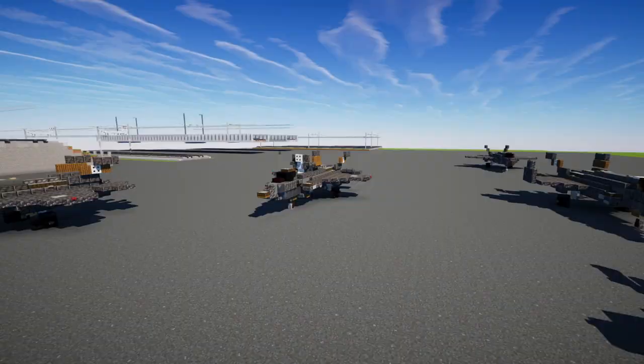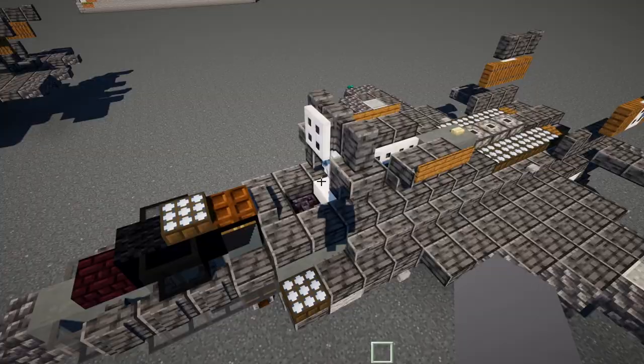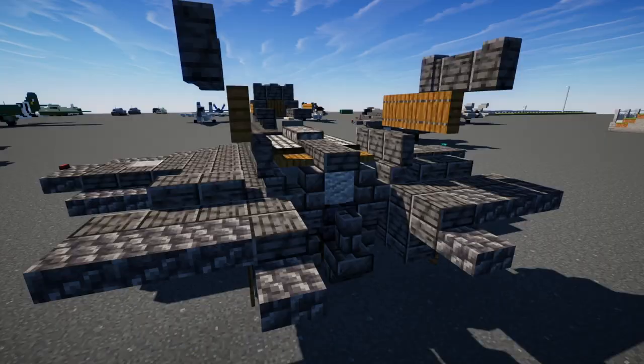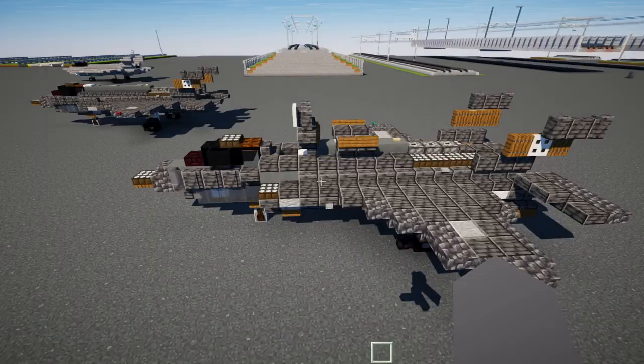Moving on to the F-35B, used by the Marine Corps. This is different because it uses STOVL, which is short takeoff and vertical landing. It's replacing the Harrier and basically has lift fans — a giant fan over here and some fans right in front of the landing gear, blowing out so it can go vertically up in the air. In the back it features a swivel nozzle for the engine so it actually faces down and blows air down.